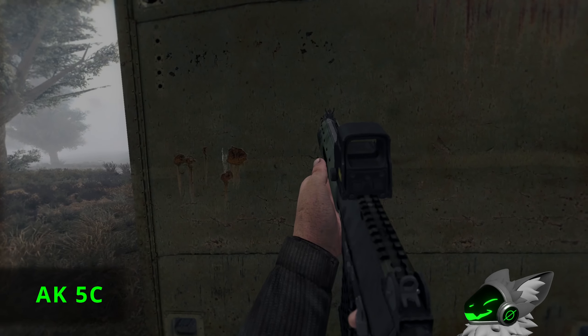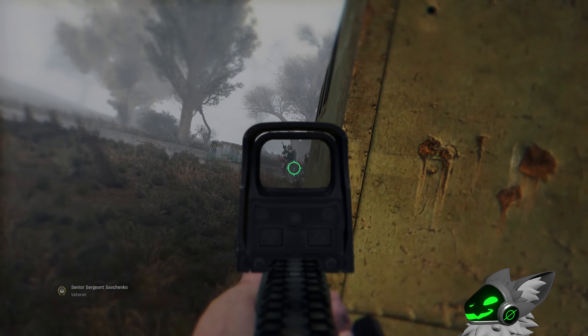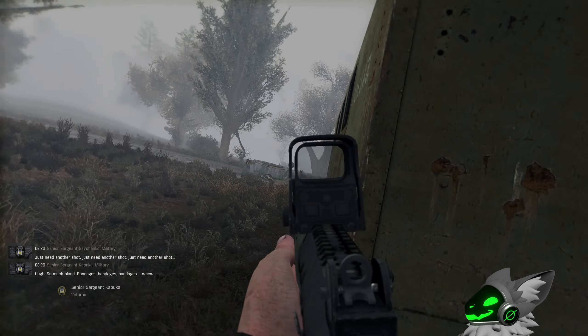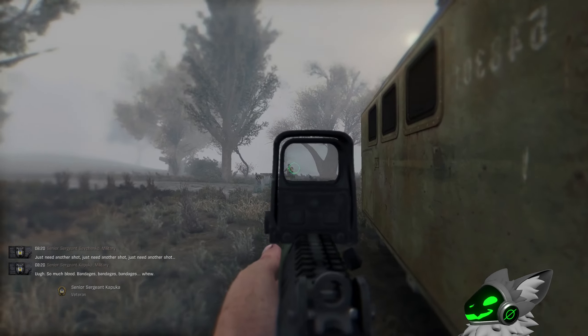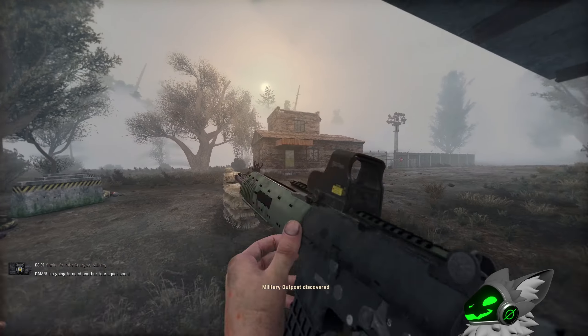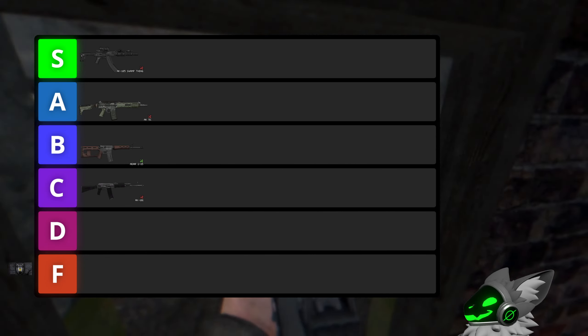Another fan favourite is the AK-5C. This gun is slightly worse — it gets a smaller 30 round magazine and a slightly slower fire rate, but still has great scopes and accuracy. It does have an upgrade kit which adds a scope and red dot combo, but in the current version of Gamma it is super laggy and unusable. Even if it wasn't, it still isn't much better, so it will go into A tier.